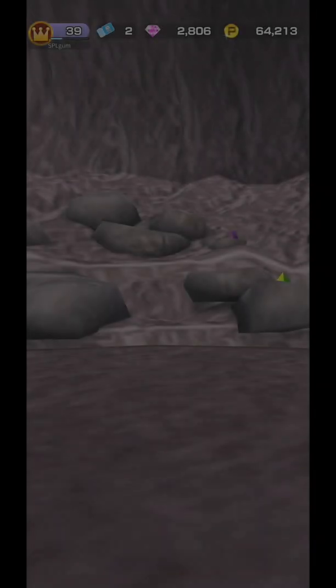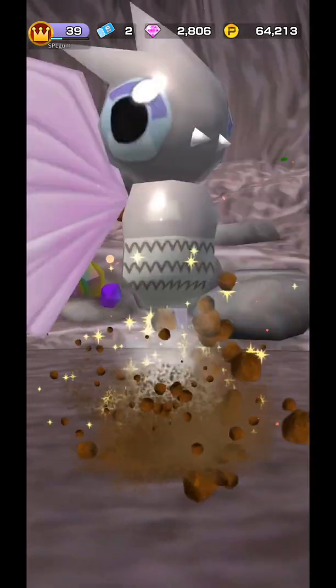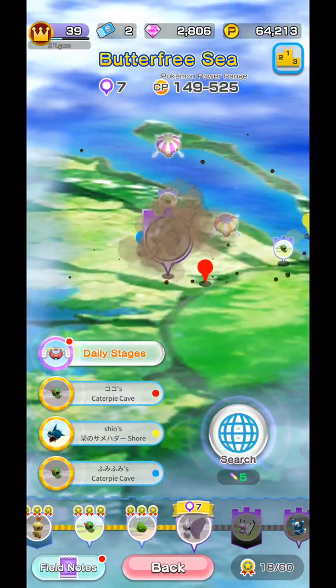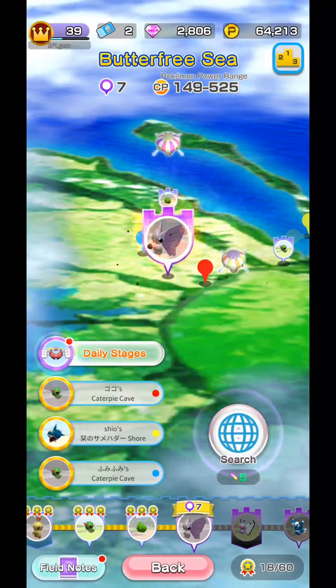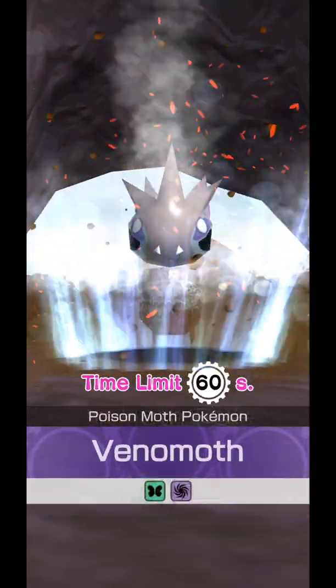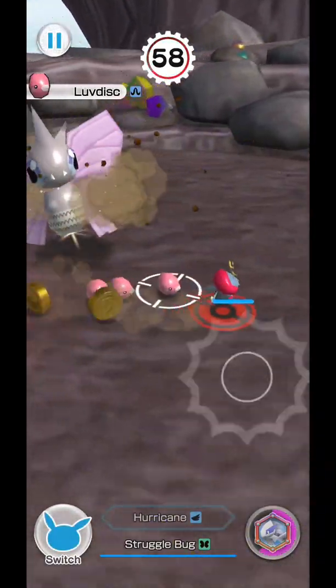On to Superboss number 7. Another Bug-type — it's Venomoth. Let's just get on to it. Superboss number 7. Weak against Hurricane, strong against some Struggle Bug — we don't need to bother with that. We're just going to kill him with a Hurricane.